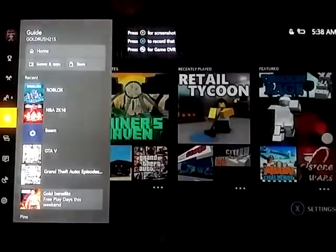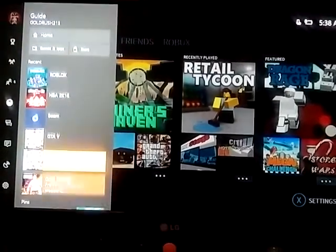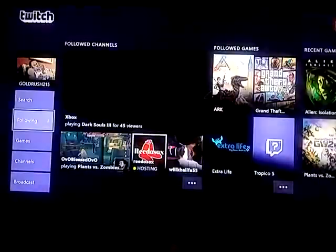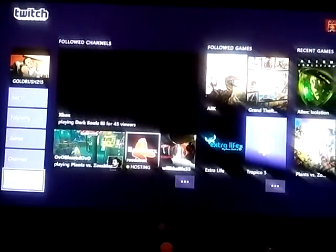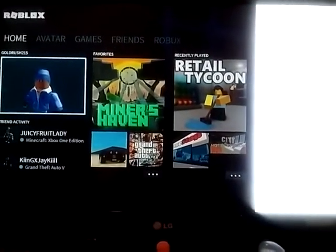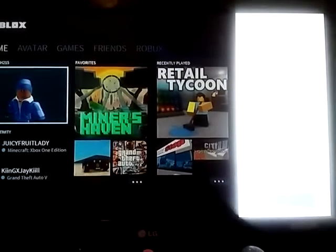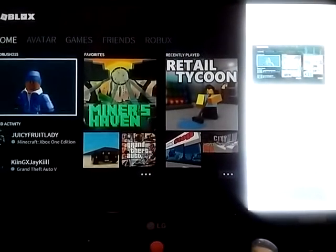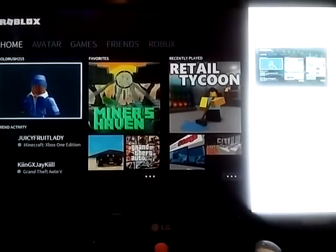Now what you want to do, you want to press your home button one time. You want to go over and find wherever you have your Twitch at. You want to open your Twitch — your Twitch is going to take over your whole screen. You're going to go down to broadcast and broadcast your Twitch. Once the Twitch pops up on your right-hand side, you're going to go down again to where it says to broadcast.